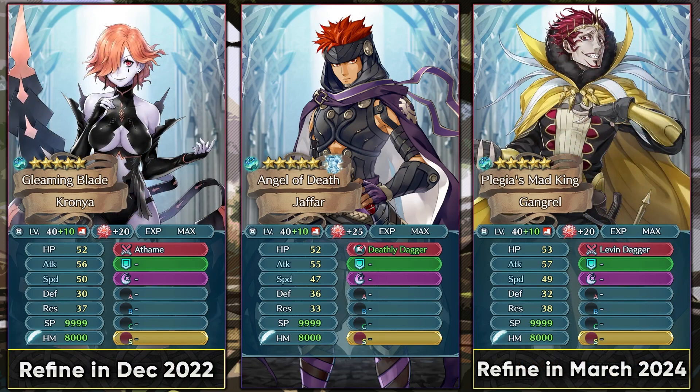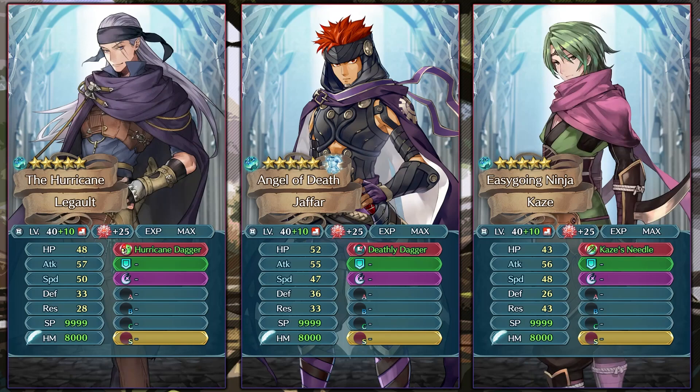Grail dagger units are also gonna be getting refines — Crania at the end of this year and Gangrel around March 2024. So even though Jafar is 5-star locked and now available in the special raid, all these easily available daggers give him a lot of competition and don't really give players incentive to build him over other dagger units, especially since many of them got really good weapon refines despite not having the highest attack stat either.